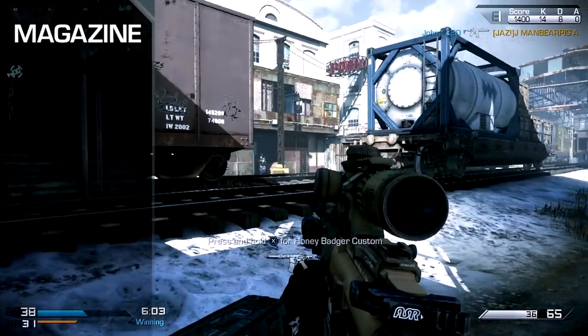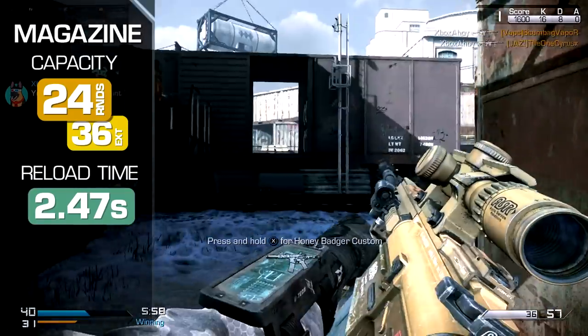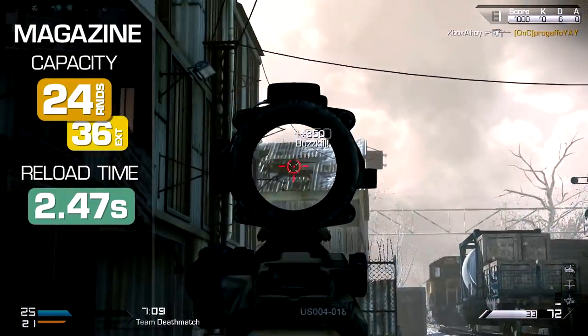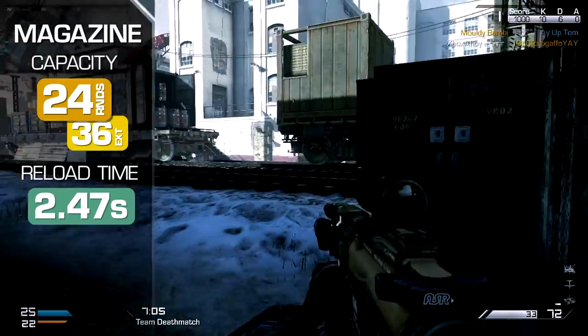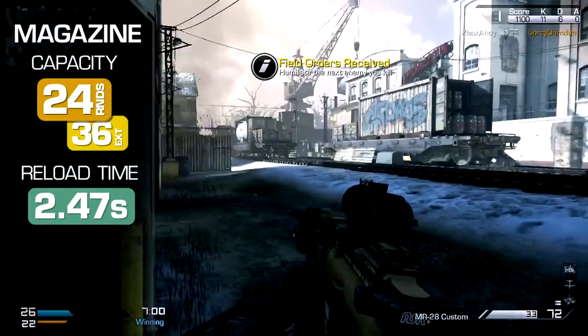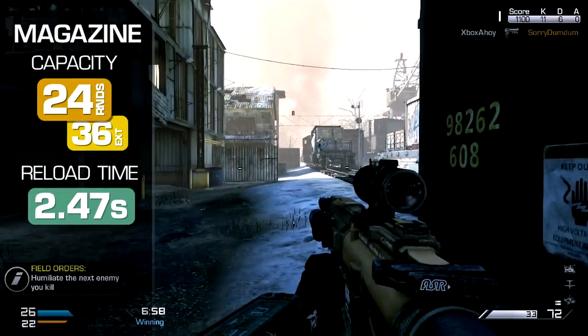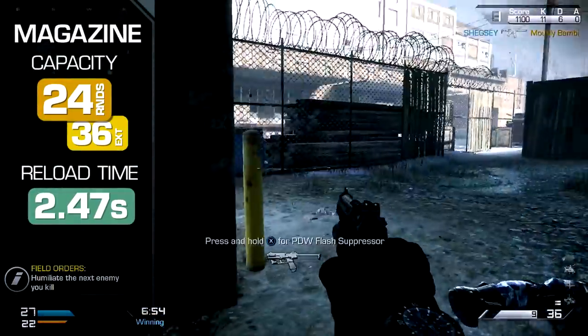Magazine capacity is highest in class at 24 rounds, or 36 with extended mags. This pairs nicely with the low recoil and rapid output, as you'll be able to lay down significant suppressive fire. Reloads are very quick too — 2.47 seconds gives the MR-28 the fastest resupply of any marksman rifle, and means the weapon is all-round the best handling option available.